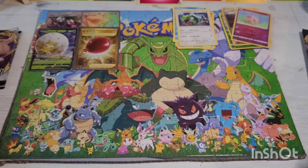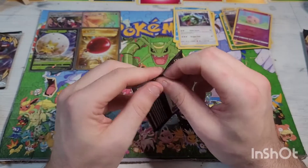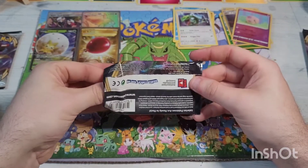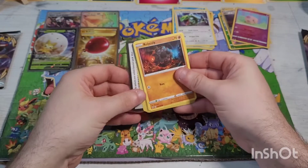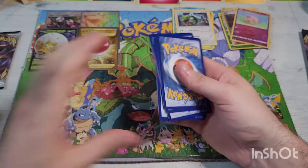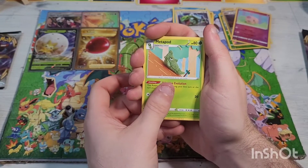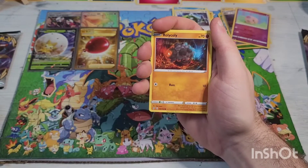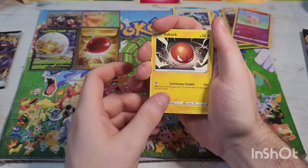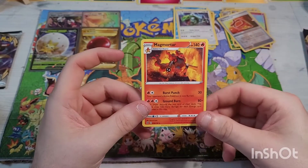The Trophy Garden pile has been great to us tonight — can we keep it up? These boxes are not known to be very plentiful in pulls so I was not expecting all this good stuff. Code card — one two three four kick that energy out the door. We have Metapod, Burning Scarf, Oleana, Rolycoly, Stunky, Clefairy, Salazzle, Nosepass, reverse holographic Burning Scarf, going into a non-holographic rare Magmortar. Very nice.